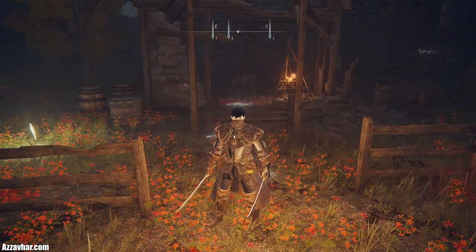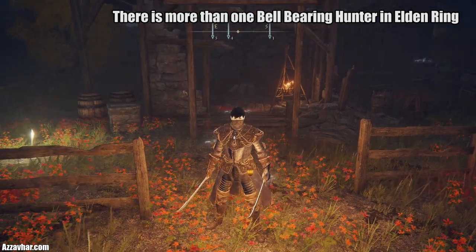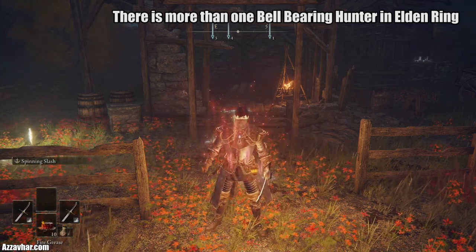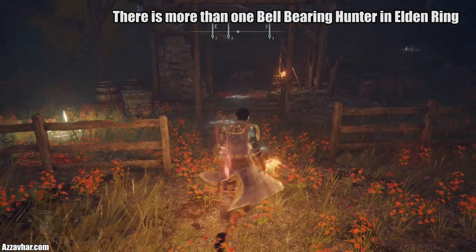Once you've rested until night time the enemy will spawn inside the shack, so we'll buff up first. Pop the flask, food buff, then pop on your Grease — in our case Fire Grease — and we can get some free attacks in.